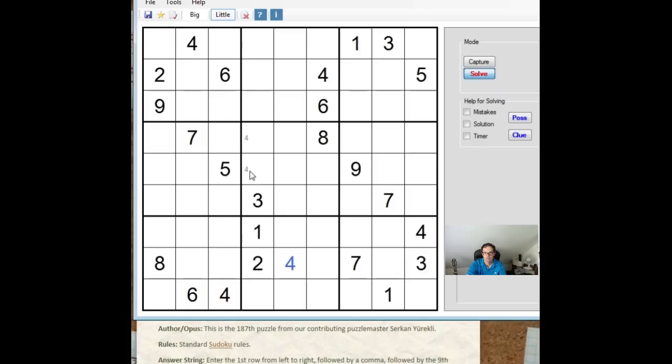We can place a 4 immediately. We can also place this 6 here and this 6 here, which allows us to place a 6 and a 6, which is nice. 1, 5, 9 are now needed along here. Normally I wouldn't look at that, but sometimes when you get 6 numbers in a row or column very early, it's worth checking whether you can use them to do anything helpful. Some more ones we can pencil mark here.